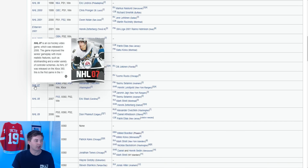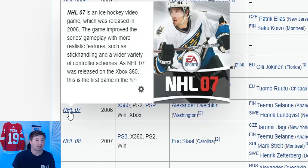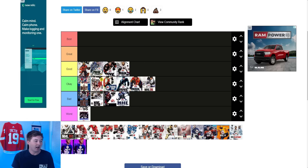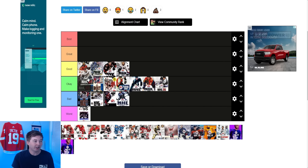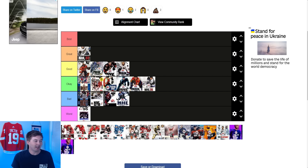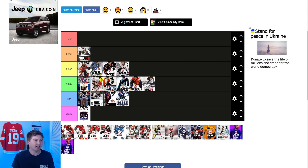Now NHL 07 is of course after Ovechkin's rookie season. I thought this was one of the sickest covers honestly. He's got the white jersey — it's the vintage Washington Capitals Eagle jersey which I think is a sick jersey. They've actually added some gray in the background to make it look a little bit nicer, and behind the logo they made it dark so it stands out. I thought this was such a sick cover as a kid. I'm going to put it in great now and maybe push it to best — it's definitely in between there.